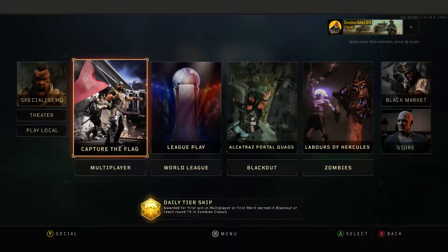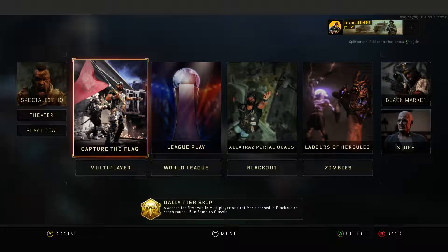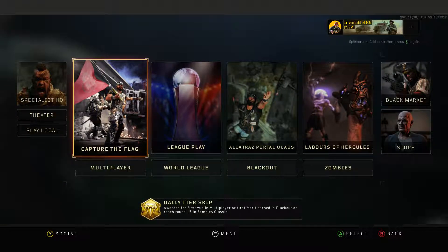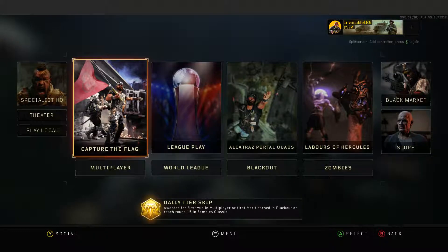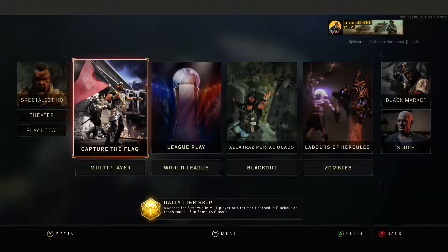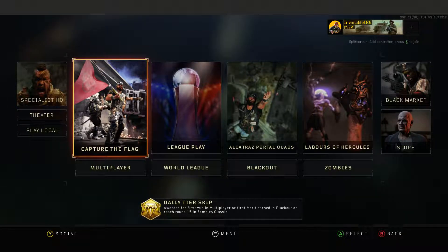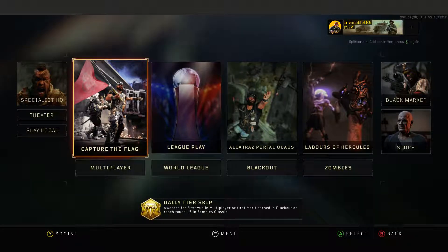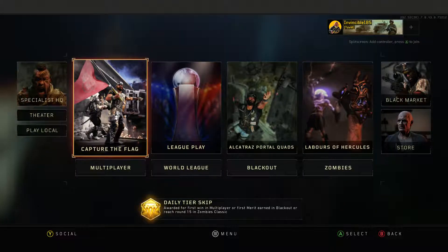This is pay-to-win, guys - Blackout has basically gone pay-to-win. To give you the gist: I own the Daemon and the Peacekeeper as DLC weapons. If I open a Blackjack stash, I get every DLC gun I've already obtained. But if my friend Wacko, who doesn't have those guns, opens it, he's only gonna find like two guns - Daemon and SWAT, that's it. So I have a huge advantage over people who don't own DLC weapons.